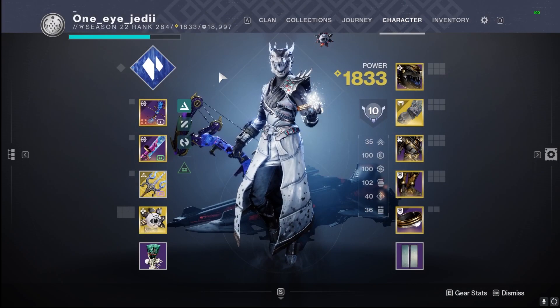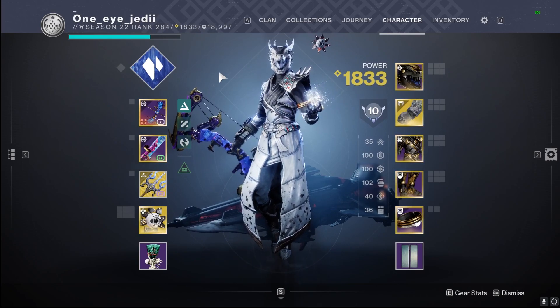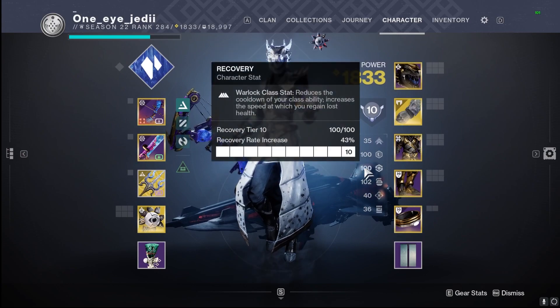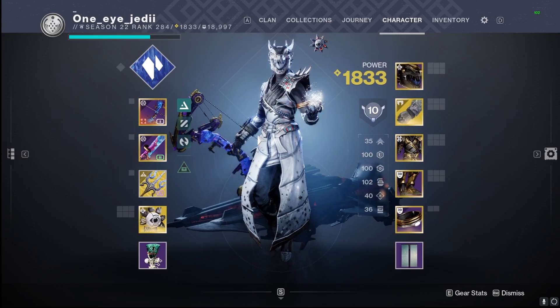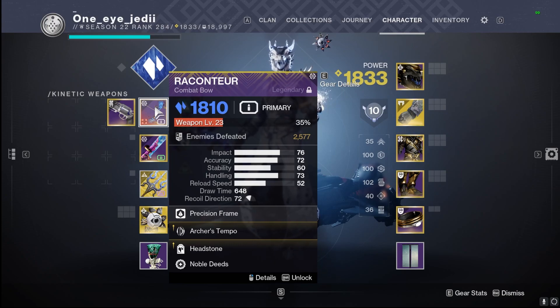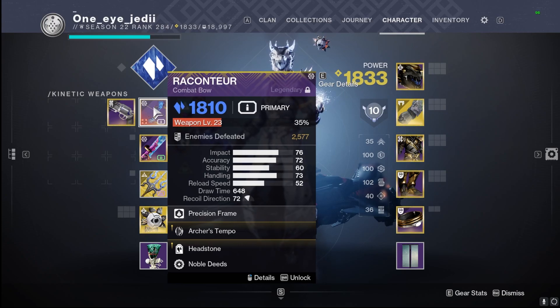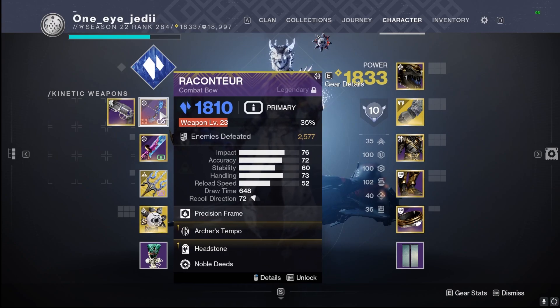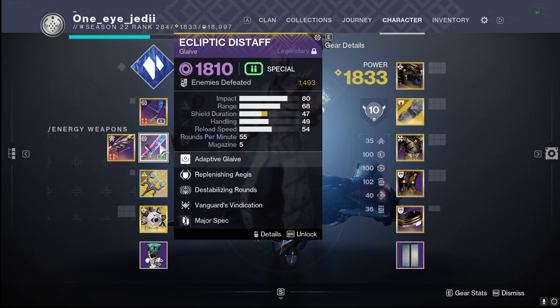As you can see, we've got nice triple 100s in Discipline, Recovery, and Resilience for PvE. We're using Rancor, which has Archer's Tempo with Headstone, so we can create even more Stasis crystals. This thing feels super crispy and has gotten a lot of defeats in the PvE realm.